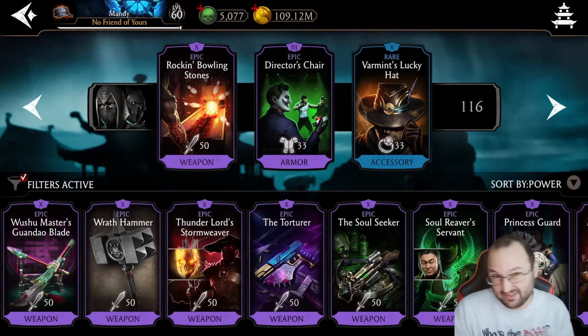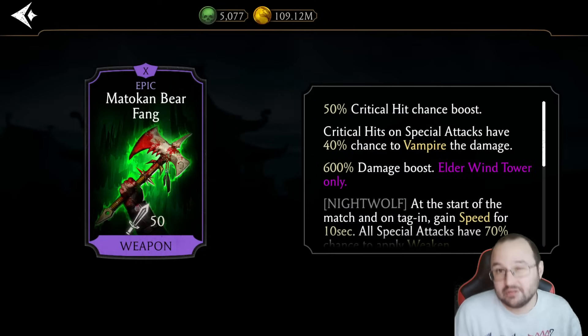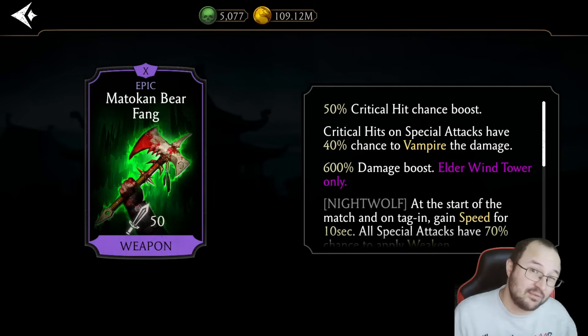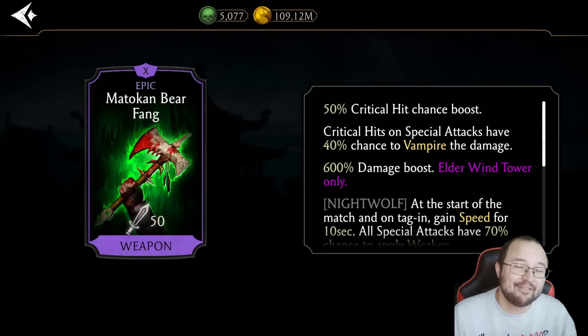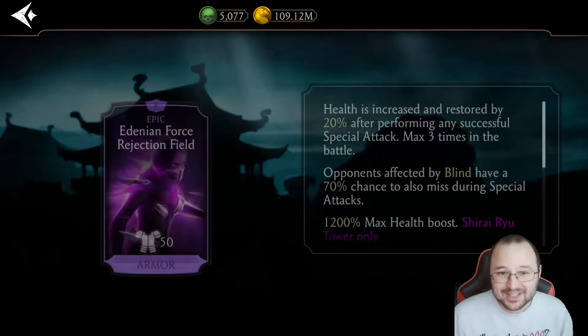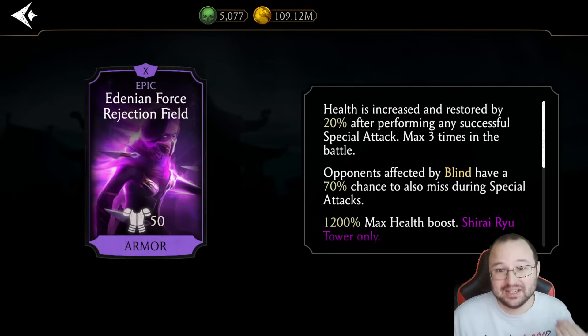Why? Because Baraka doesn't have any Block Breaker. With this setup, Baraka has a 100% critical hit chance. He also gains 25% thanks to his passive, a 50% critical hit chance boost, and another 17% from the talent tree — so more or less close to 100. On top of everything, he can vampire the damage on special attacks, and whenever the user resists or applies a debuff, he gains a 100% critical hit damage boost for 10 seconds. He also has a 50% chance to reflect debuffs back to the opponent. That's absolutely busted.